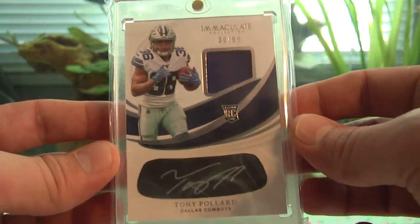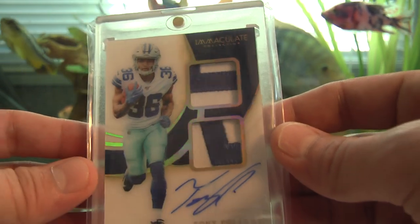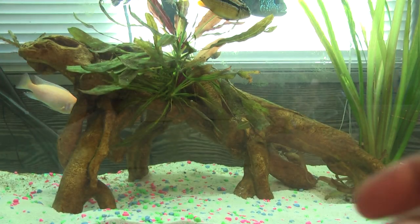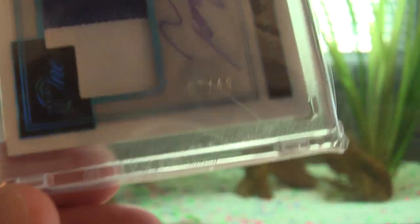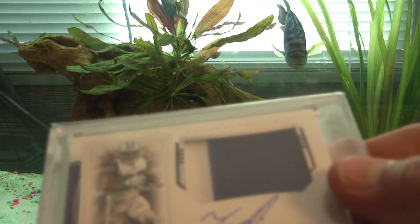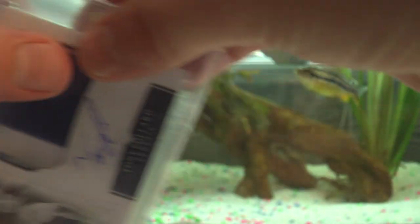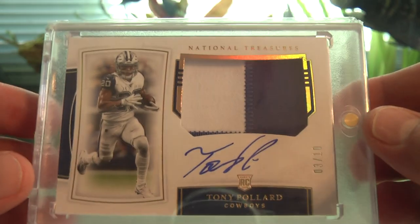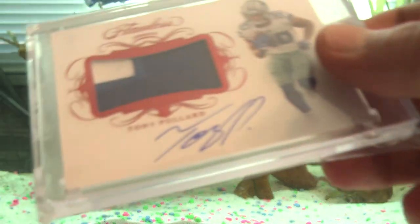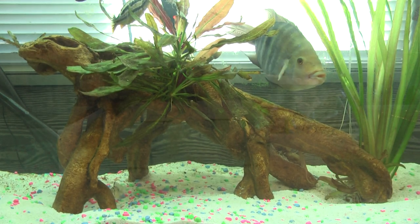We have the Immaculate Eye Black RPA out of 99. Immaculate acetate card dual patch out of 25, on-card auto. A Panini One two-color patch out of 49. National Treasures two-color patch on-card auto out of 25. National Treasures two-color patch on-card auto out of 10 — I actually got that one in a trade with fellow YouTuber Matt at Empty Sports Cards. Flawless two-color patch on-card auto out of 15.